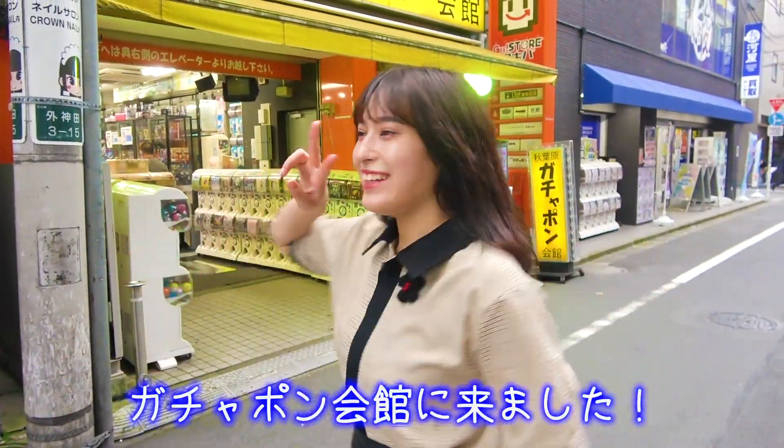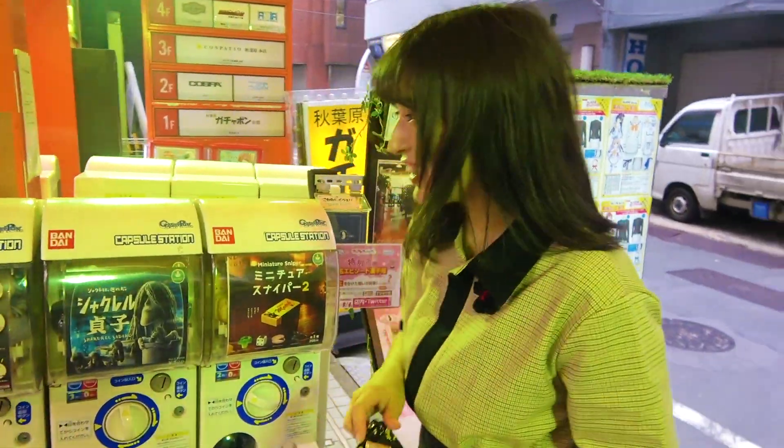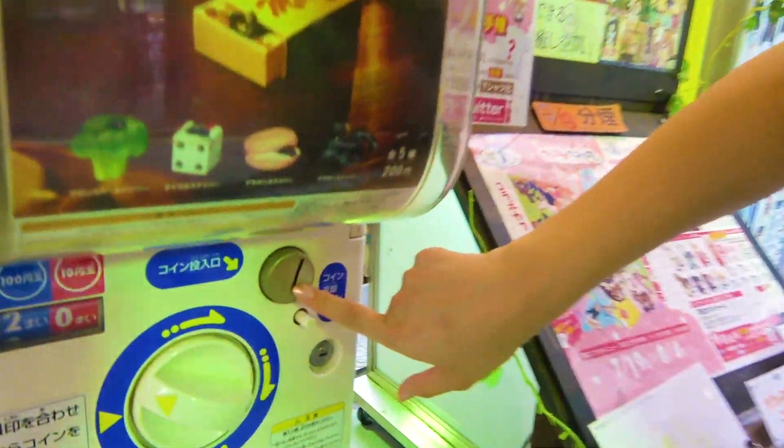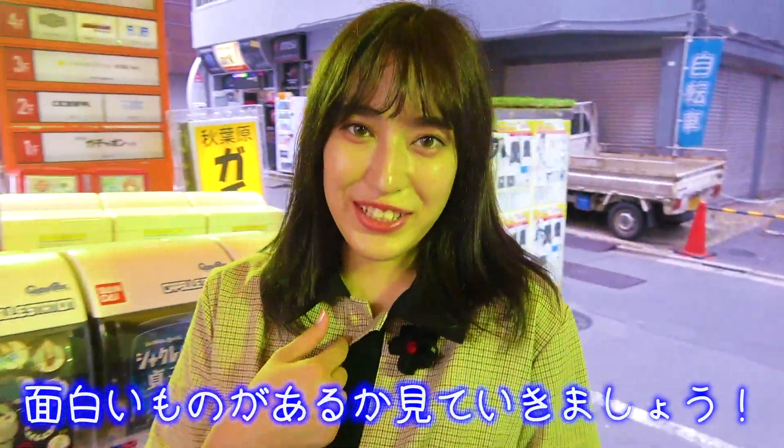I'm here in front of the Gachapon building! Look at all the gacha! So what you do is you get these coins — you get 100 yen coins. Today I have 3,000 yen, so about $30 worth of coins. You find a gacha that you want to do, put the money in, flip it, and it'll come out.